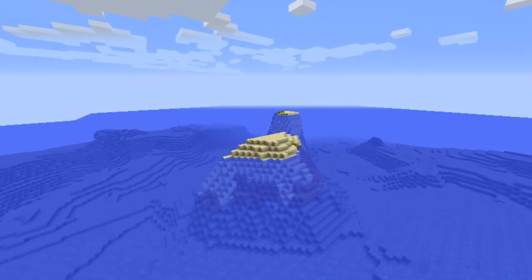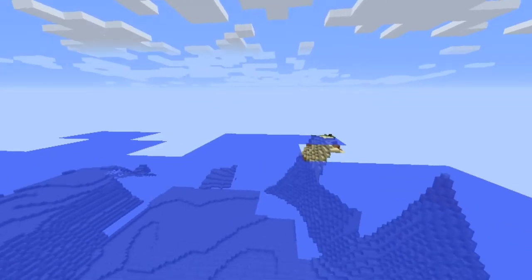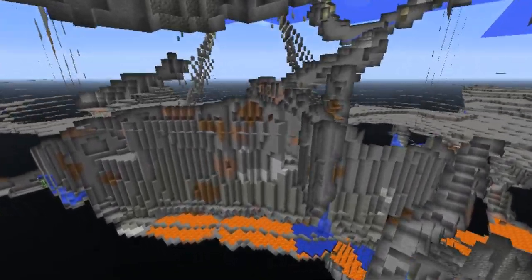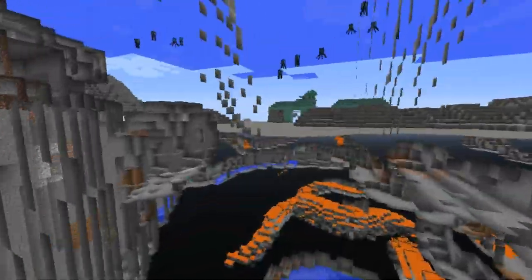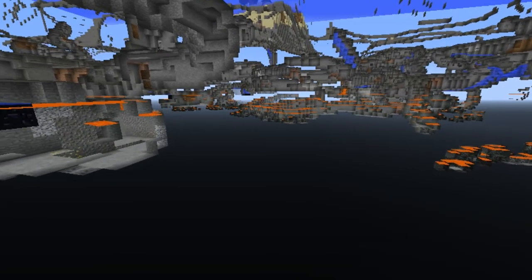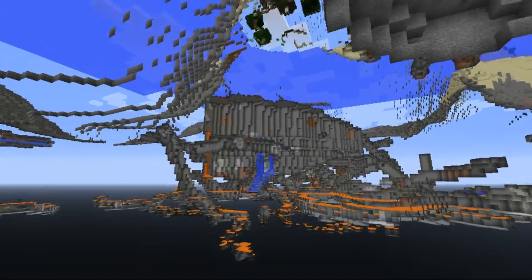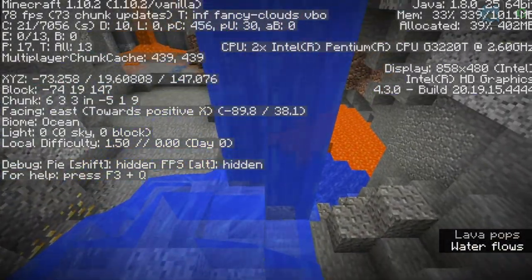To wrap it all up in a nutshell, I'm flying over the island. Here are some little caves, and there's the double ravine we saw, and there's the big guardian temple. This goes all the way down to diamond level — it's basically bedrock. Here's a quick overview of the cave layout; if you try digging this way you could find another cool ravine.